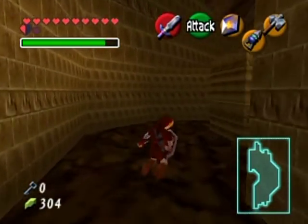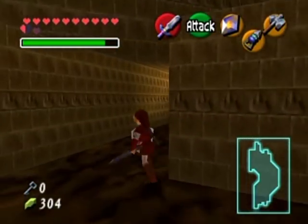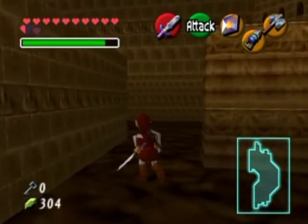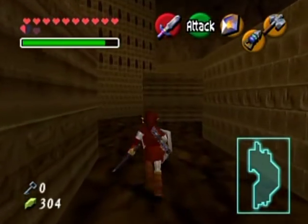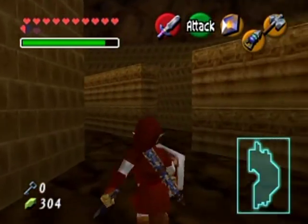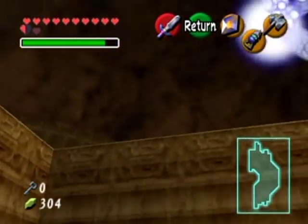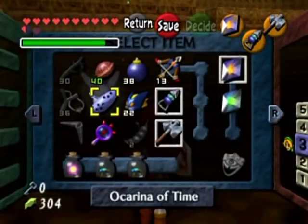Okay, that's the door I came through. What am I looking for? I don't believe I can hit switches with Din's Fire. I think I already explored the entirety of this room — well, I'm sure there's more to it. Wait — what is Navi pointing to? Green? Song of Time perhaps? Is this what I'm missing?